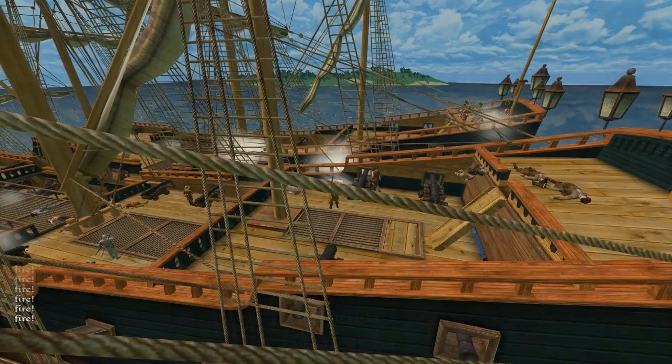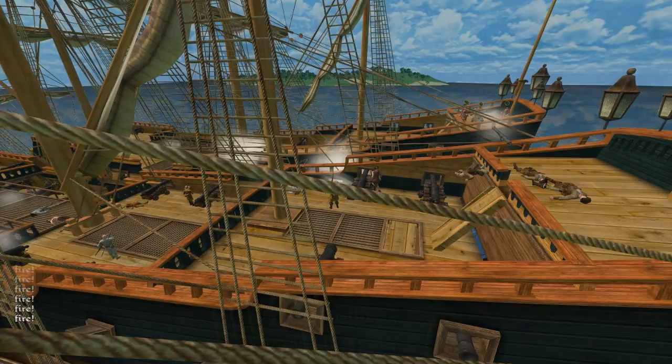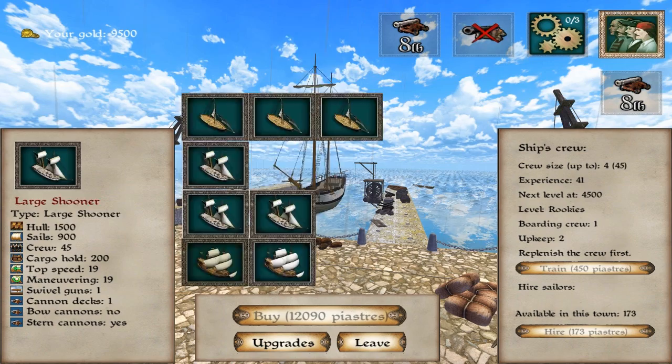You can also purchase unique upgrades for your ships, like a more solid hull, fire protection, damage reduction for the crew, a greater chance to ignite an enemy ship and more. The ship's artillery and your crew can be improved as well.